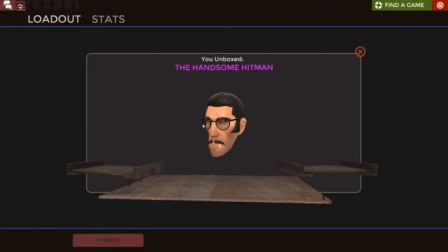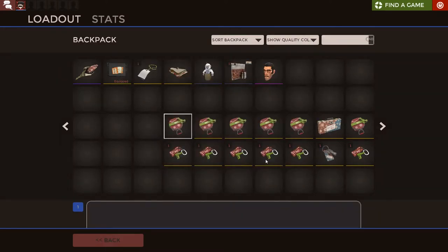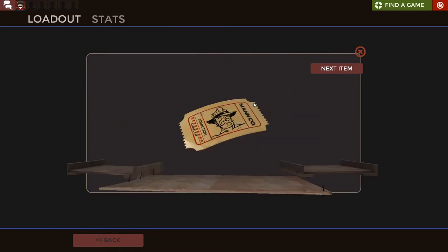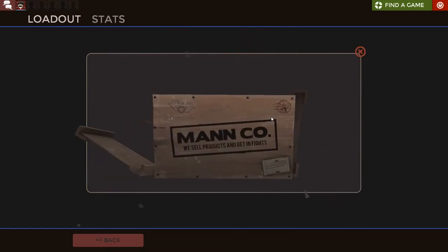I don't like you! But that's pink, so it's probably worth a lot! And then we open another one! I wonder what I will get. It's two items - that's good! Tour of Duty ticket! I always need that!